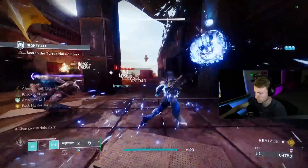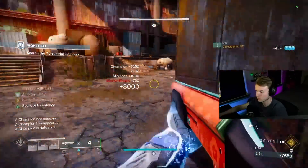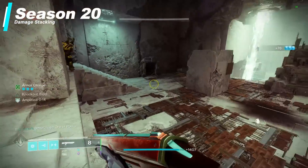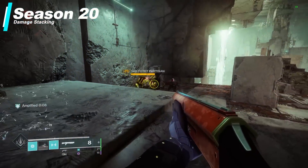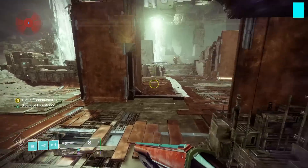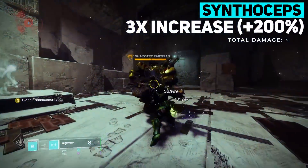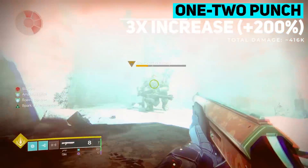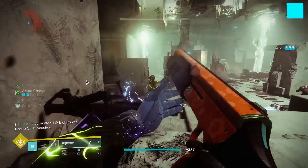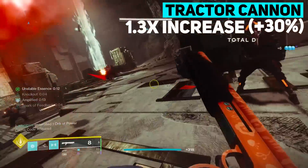With the updates to mods in Lightfall, I wanted to remake that build so it could be used again this season since we ended up losing a bunch of mods from the previous build and gained some new ones. We're going to be stacking our damage up to deal almost 26x our base melee in some cases, but it's super easy to do. Our shoulder charge at base hits around 46,000 damage. Adding in Synthoceps, which auto-procs — we don't need to do anything — gives a 200% increase up to 138,000 damage. Then adding in 1-2 Punch with this combo is another 200% increase, so we hit for 416k. And if you add in Tractor Cannon, that's a 30% debuff, bringing us up to half a million damage in total.